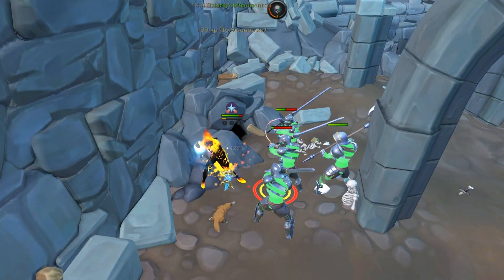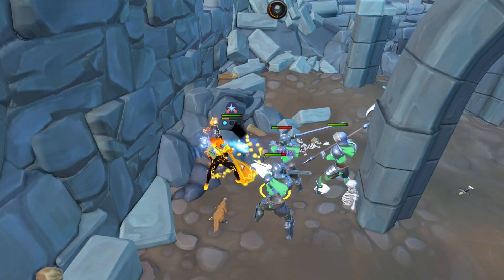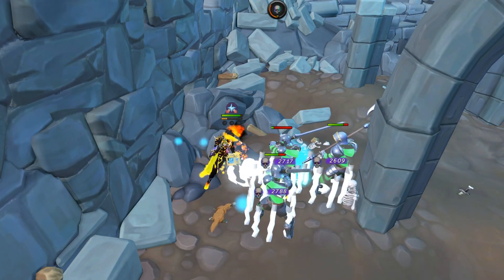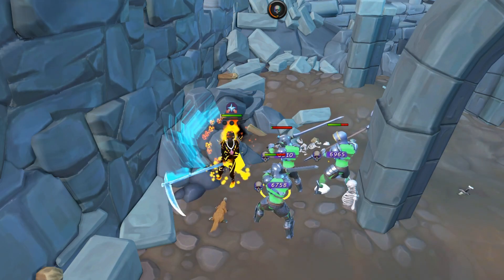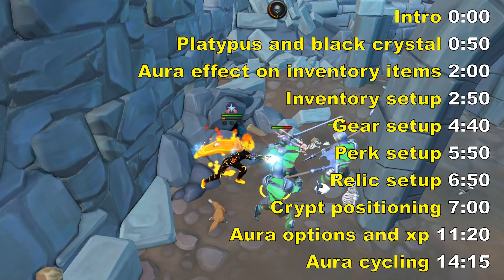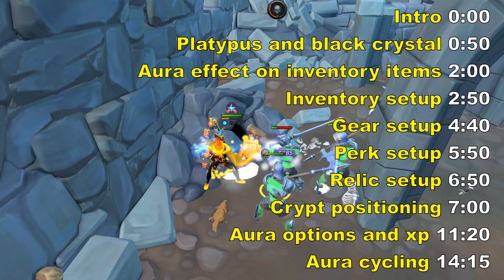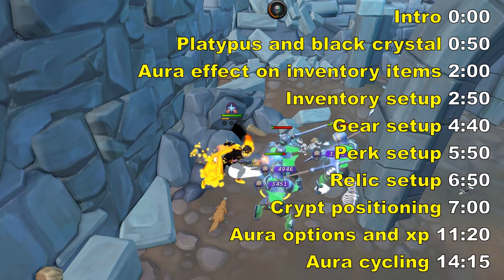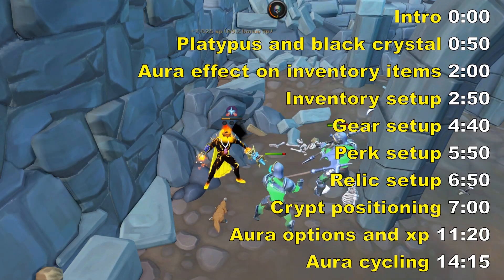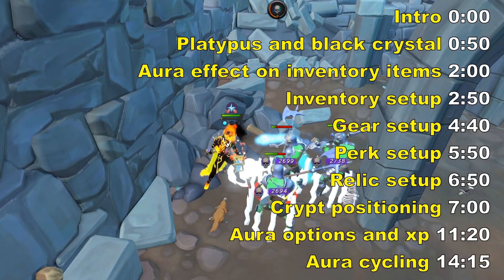Armored phantoms are the best AFK necromancy experience in the game right now, but they're pretty complicated, so what I'm going to do in this guide is go through the best perks, the best inventory setup, the best action bars to use with different auras — all of that so that you can get those rates yourself. I'll also give some discounted options for people who maybe can't afford the best possible perks in the game.